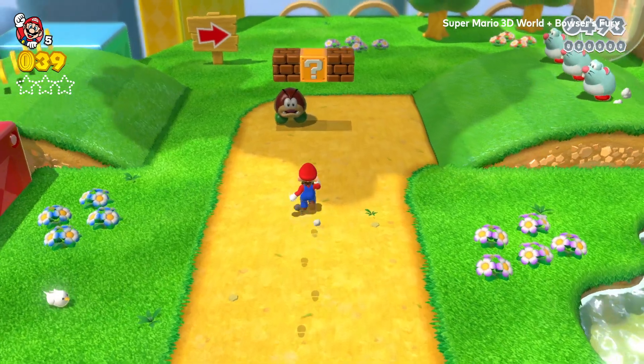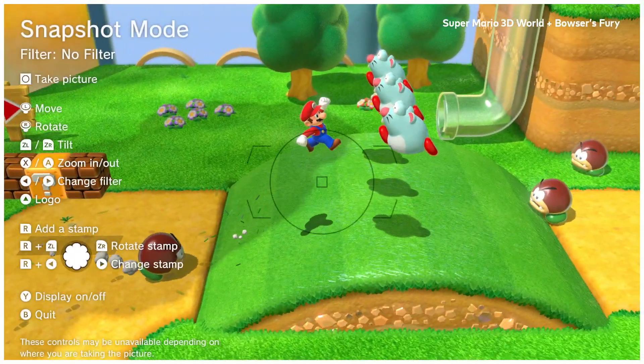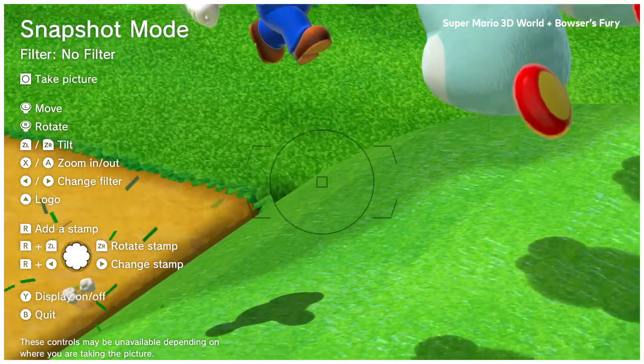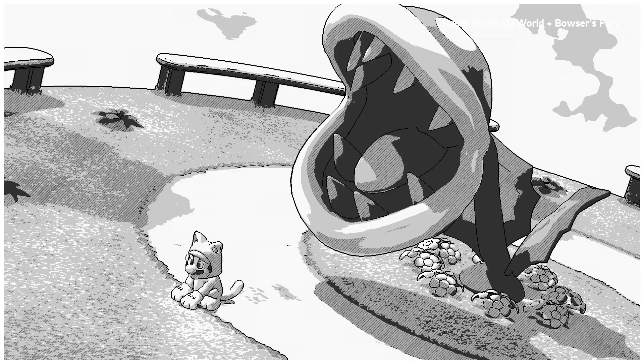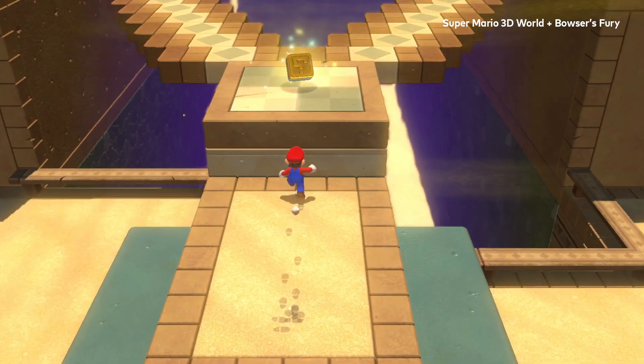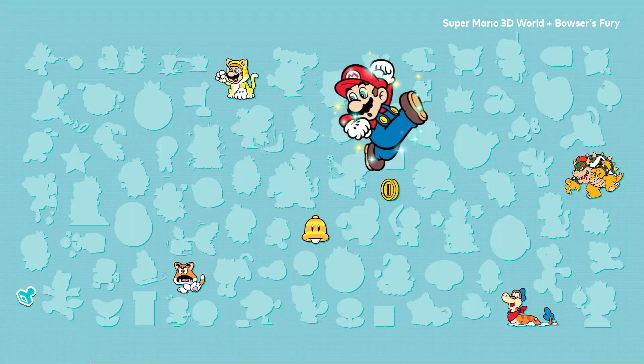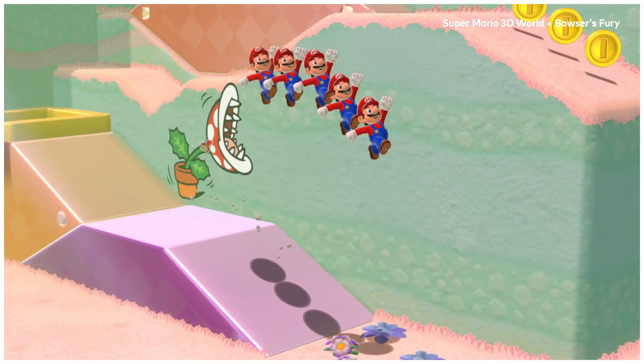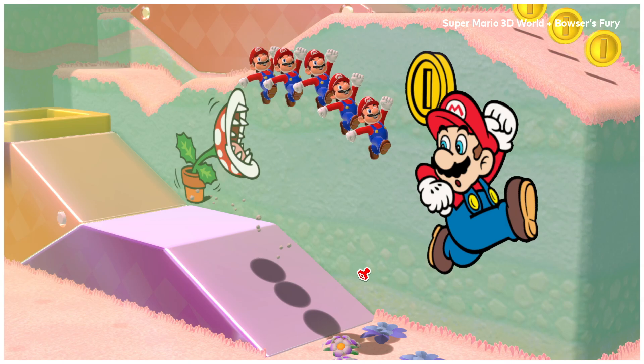While you play, you can freeze time in the game with snapshot mode and snap some shots. Zoom in, add filters, and use any stamps you've found. They're scattered across courses, just waiting to be found and put to creative use. Looking good.